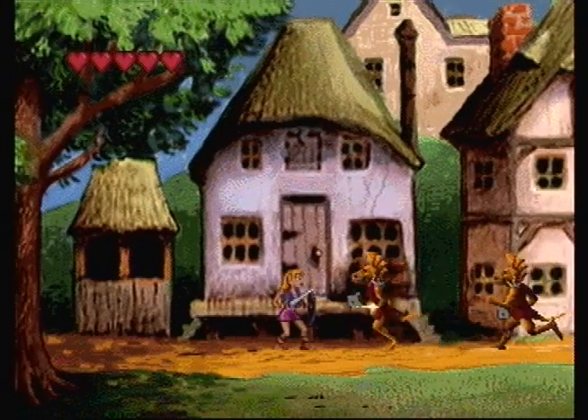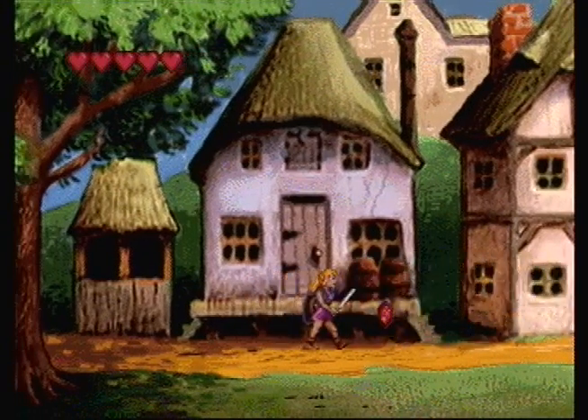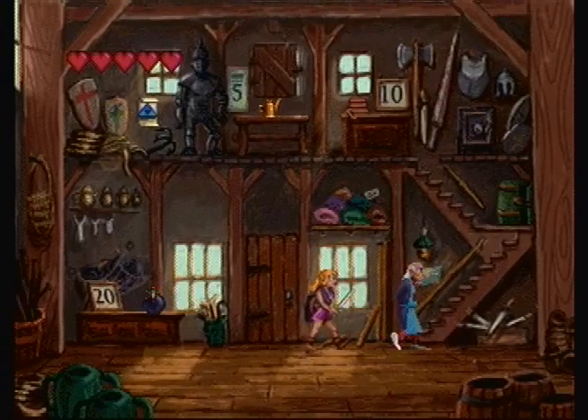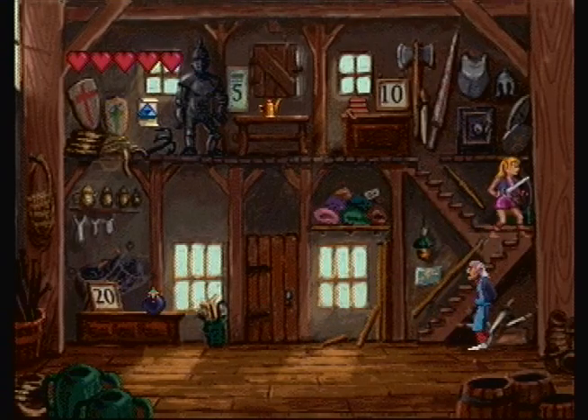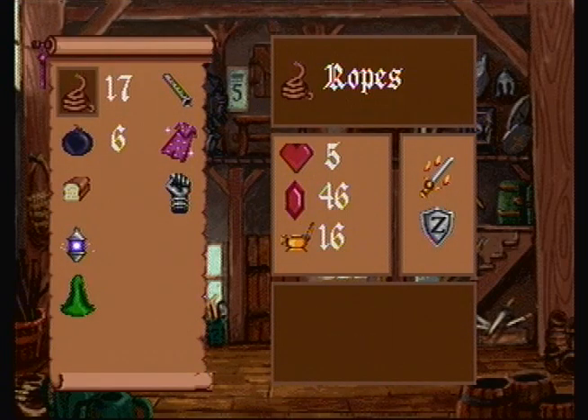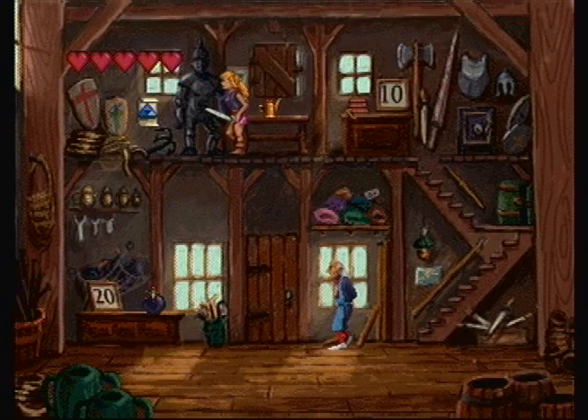That basically does it for Sakato, so we can leave the town. You'll never have to come back here unless you need more items from the shop. I have 46 rubies, which I want to save for later. I have 17 rope, 16 lantern oil, and 6 bombs — and that's good enough for me moving forward. So join me for the next video.